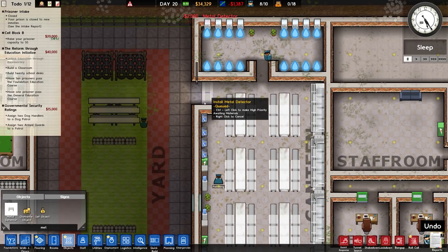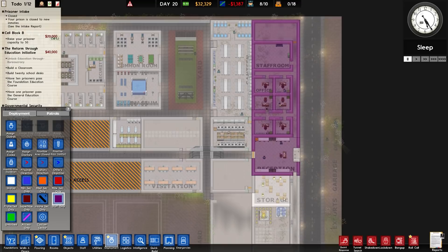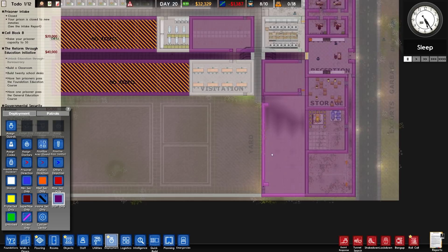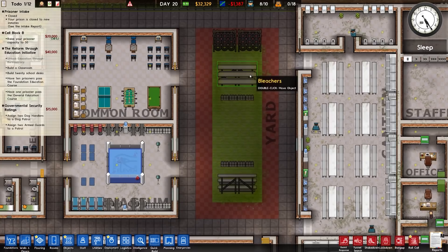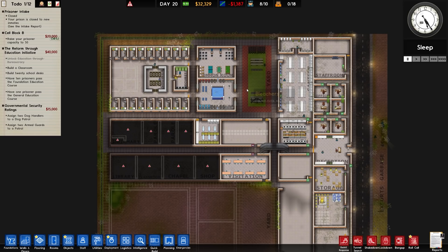We've got 36 grand - enough to get the metal detectors put in here. Let's go ahead and start on some deployment. We want to say staff only - a lot of this place is going to be staff only. All of the bits down the bottom here, followed by these two sections and all of that. This is staff only, this connects the two, and obviously no one should be allowed in near the bridges, but people can walk through here, which is exactly what we wanted.